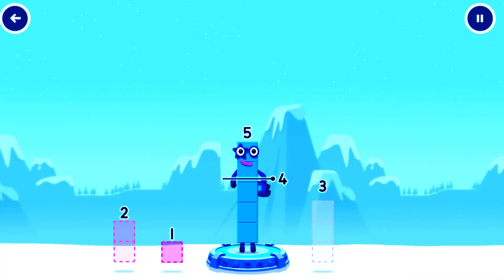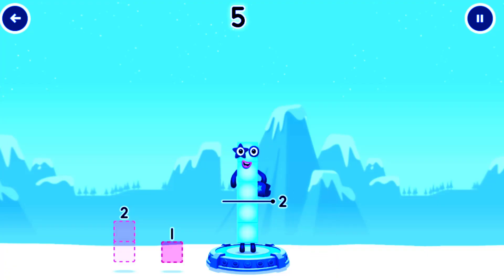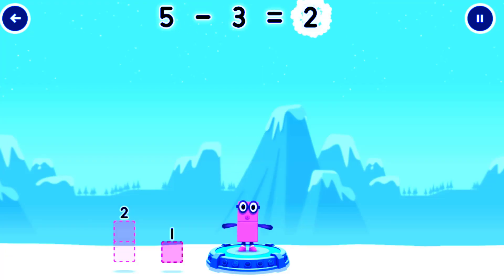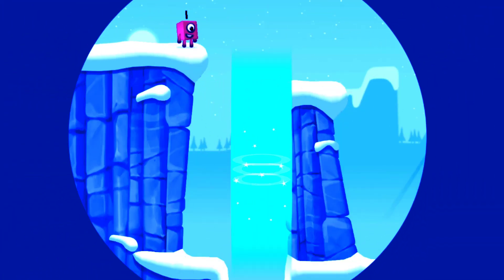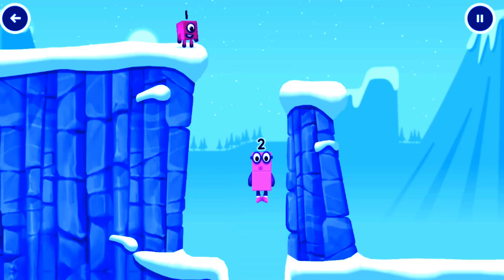Take number blocks away from five to leave two! That's right! Five minus three equals two! Two! Six! Good job!